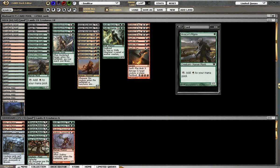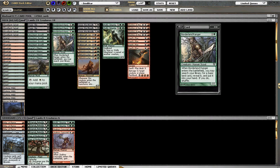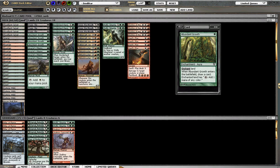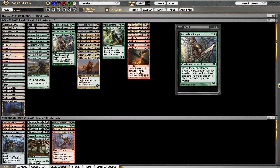Let's talk about the mana acceleration and fixing. We have four Pilgrims, which I don't particularly like in this deck since it makes white mana, but it's pretty good going turn one Pilgrim, turn two Borderland Ranger, and it also pairs with Wolfir Silverheart later on. But the main reason is to play a larger Fireball. Then you have Abundant Growth for fixing — four of them — and finally four Borderland Ranger.